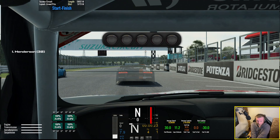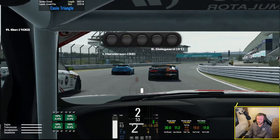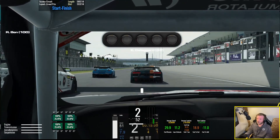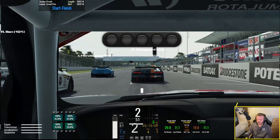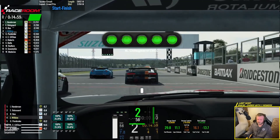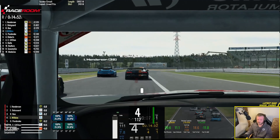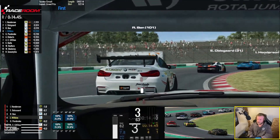Here we go then, on the grid. Do we have launch control? Fairly close to the cars in front apart from first place who was like 5 seconds clear. This heat is mentally fast. Let's try not to kill ourselves. The Race Room rolling start — basically when the leader goes across the line is when you get control of the car. A little bit of a mix of cars, mainly Lotuses and BMWs.